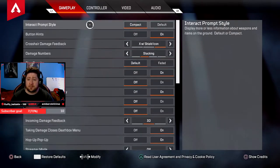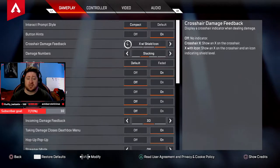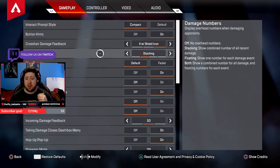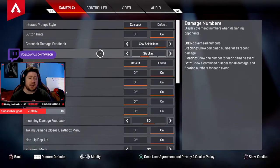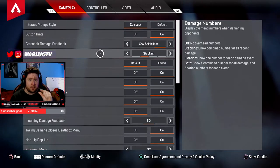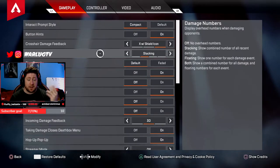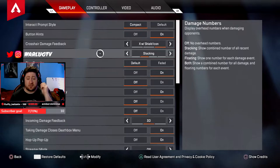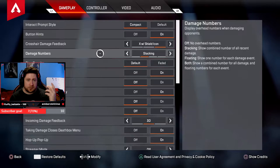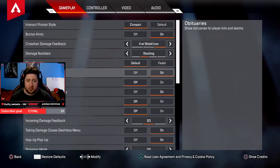Prompt style: compact. Button hints: always on. Crosshair damage feedback: always with shield icon — the color tells you the damage, easy. Damage numbers: always set to stacking. Do not change this — it needs to be stacking so you can see the total damage you've done. If you use floating you'll have to do quick math. Stacking gives you a total number like 96 purple or 96 red. Ping capacity: always on default, never faded.